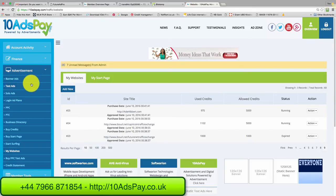What I love about 10 Ads Pay is there's a maximum withdrawal of $250 a day, seven days a week. The most you can withdraw is $250 a day, which is more than enough for most people to live off, and that's going to keep this business very long-term sustainable. I really like that.